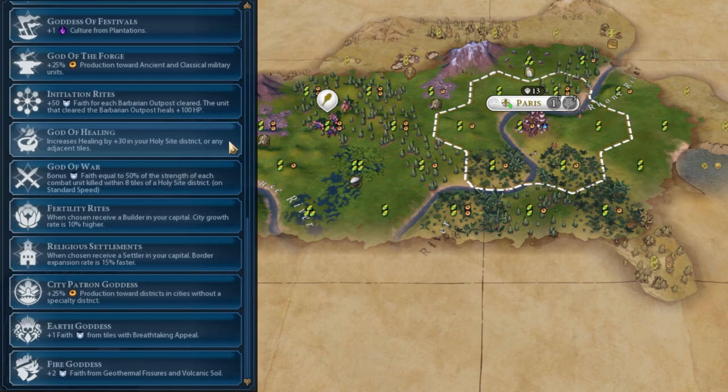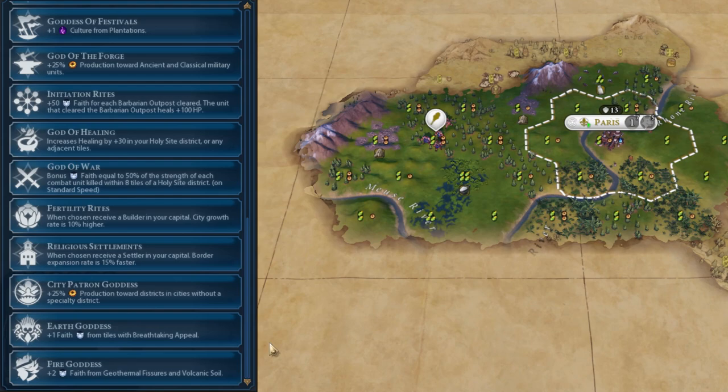Fire Goddess gives plus two Faith from geothermal fissures and volcanic soil. Again, this is very situational, and as a Faith-reliant civ you're not normally going to go for this. If you have a crazy amount of volcanic soil and geothermal fissures, maybe. But it's the same issue as Stone Circles — you need a very specific spawn. Otherwise it's absolutely useless because it wouldn't generate that much Faith. Say a volcano had five tiles — you'd only get 10 Faith from it, which probably takes a long time to set up in the first place, and that plus 10 Faith is literally not useful at all.